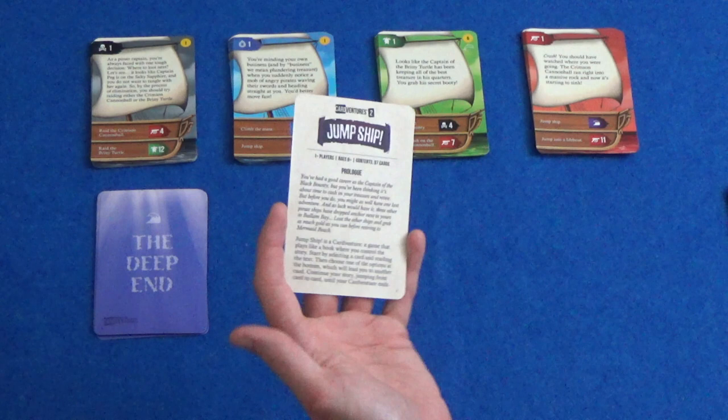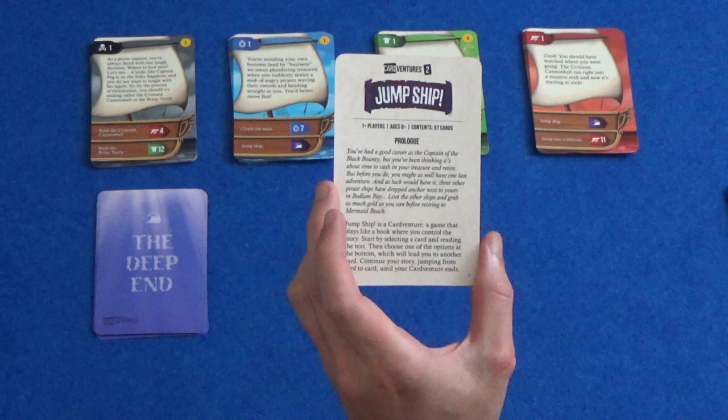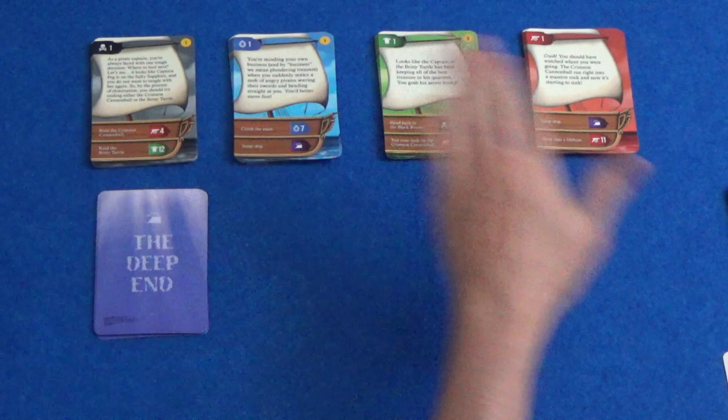So the prologue is: you've had a good career as the captain of the Black Bounty but you've been thinking it's about time to cash in your treasure and retire, but before you do you might as well have one last adventure. As luck would have it, three other pirate ships have dropped anchor next to yours in Bedlam Bay. Loot the other ships and grab as much gold as you can before retiring to Mermaid Beach. The start is a little bit different — instead of just picking any random card, it's just any card from the deck of our ship.